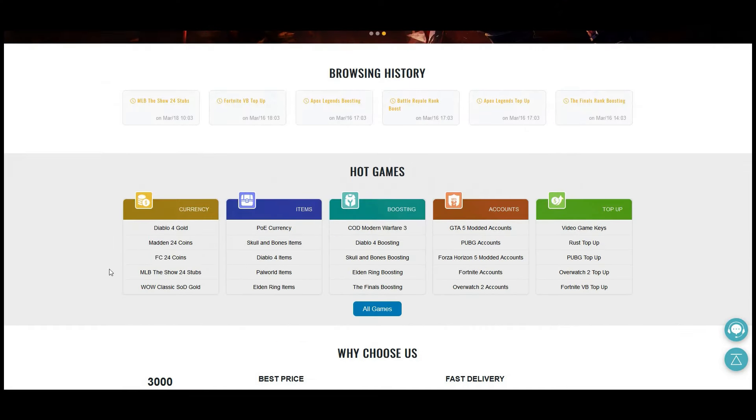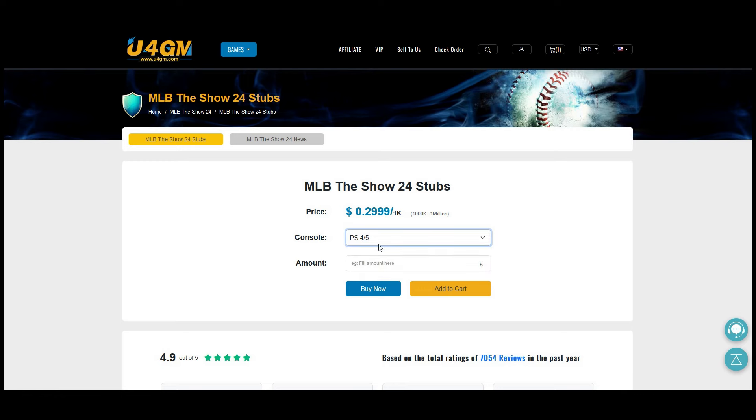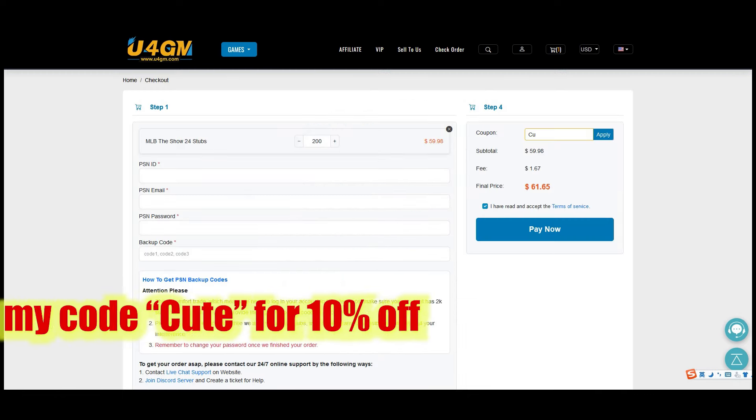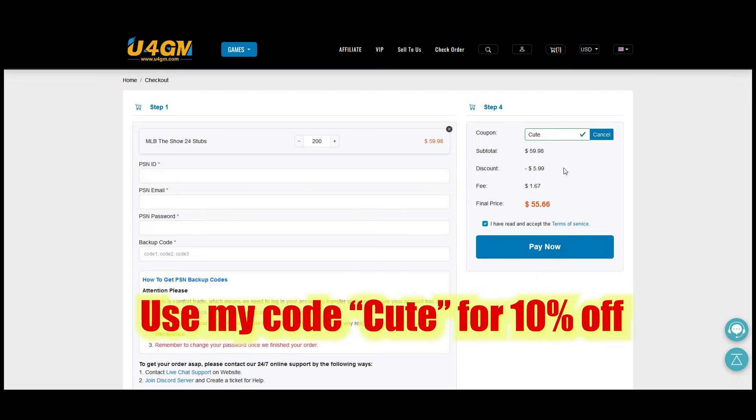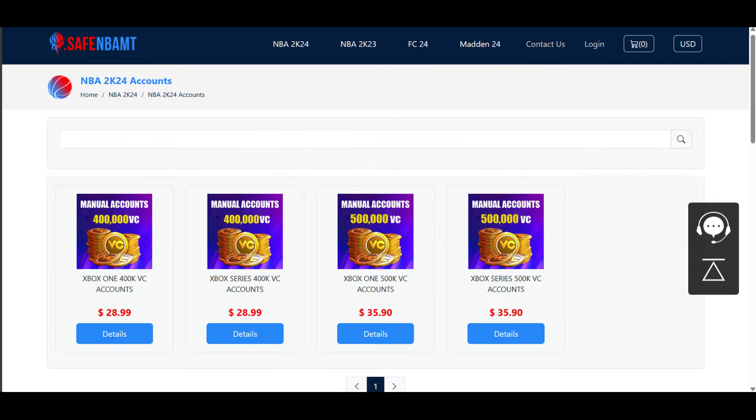YouForGM.com — stubs are on sale right now, the new game just came out, MLB The Show. Go get your stubs, save your money, use code CUTE for 10% off. At EasyMutt.com use code CUTE, save your money, get the coins and players you want on Madden — stop gambling on packs and getting nothing. If you're enjoying NBA 2K24, go to SafeNBAMC.com, use code CUTE. All links are down below. Save your money and be kind for no reason.